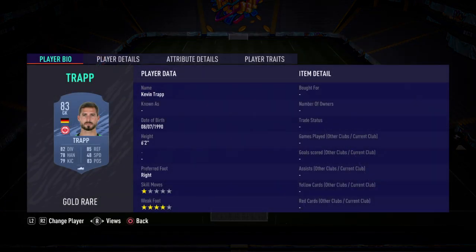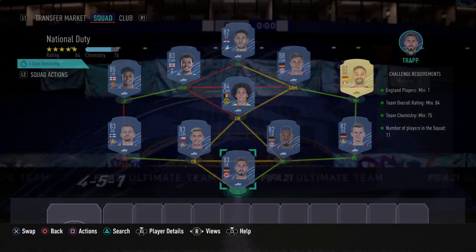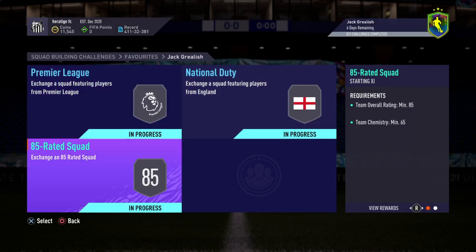So Kevin Trapping in goal, right back Bender, two centre backs Boateng and Aranguiz, left back Radeki, right mid Baderabi, centre mid Witzel, then left mid Marcus Rashford, two CAMs we've got Kimmich and Ali, then striker we've got Crammerich. So yeah, that's 65k as I said.